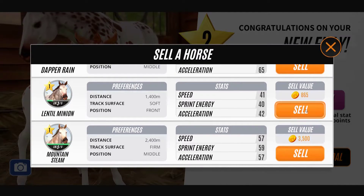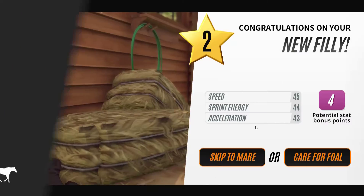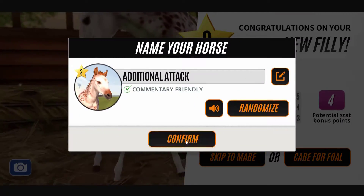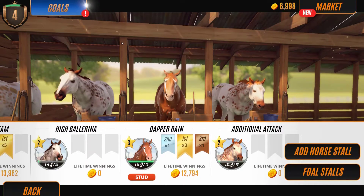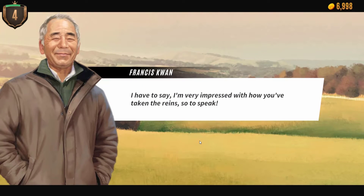That one — and then we could go. Although I do like the badger face markings on that one. Skip to mirror, additional attack — we'll take that. We can go and collect these now. I'm very impressed with how you've taken the reins, so to speak — you're raising our stunning community, onwards and upwards. Done. Place first at two miles, race two.